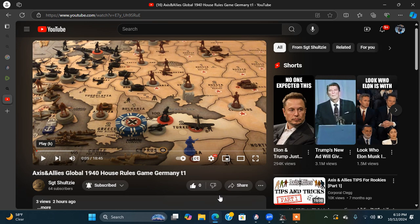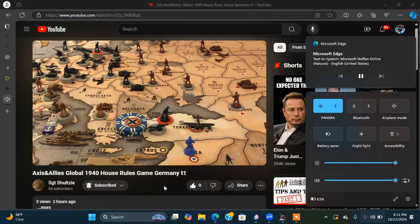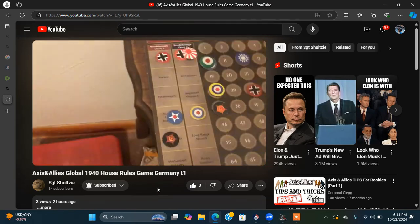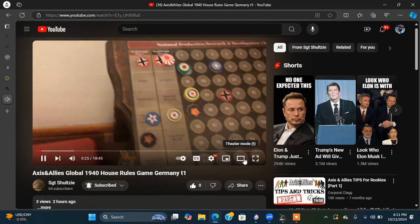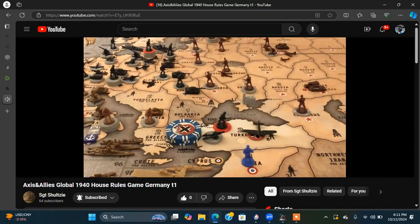Crockett 36. New game — 1940. This will be a Crockett 36 Schulte House Rule game, technology driven. The Germans start with advanced artillery and super subs. The Japanese start with super subs. The Americans start with increased factory production. The British start with radar. And the Russians start with war bombs. It's the anniversary-style tech tokens and targeted tech tokens.